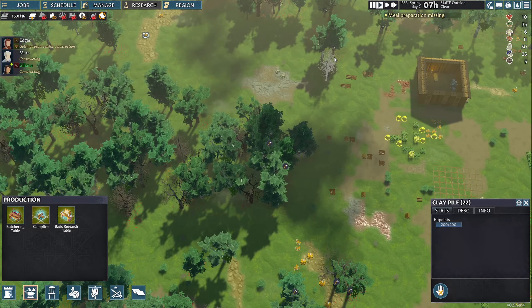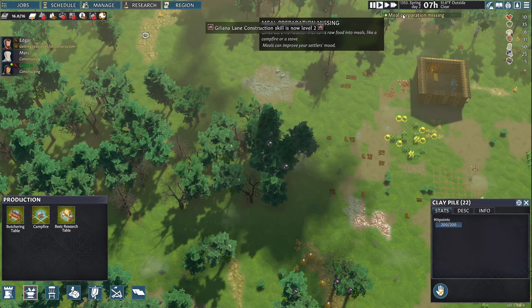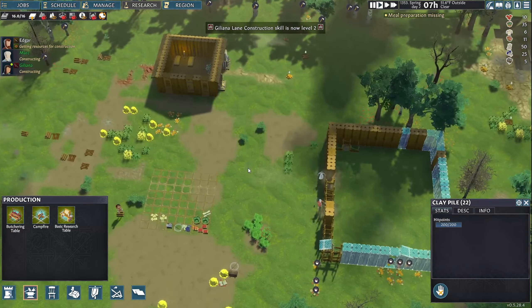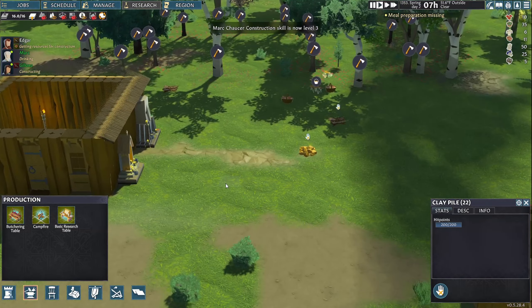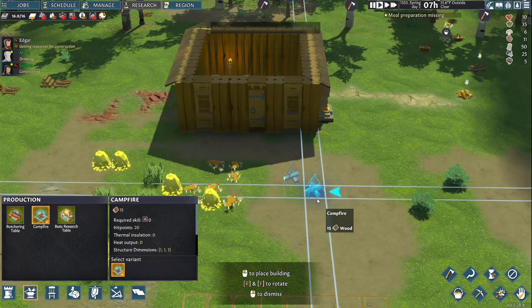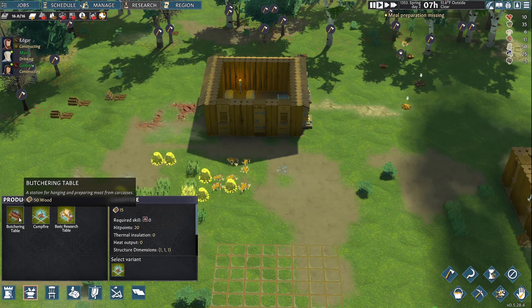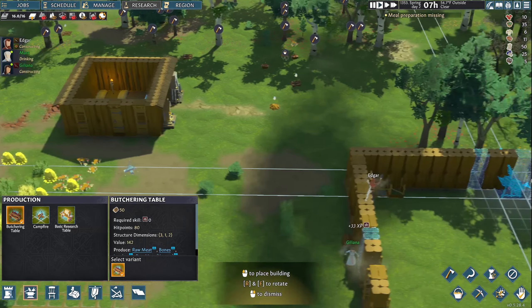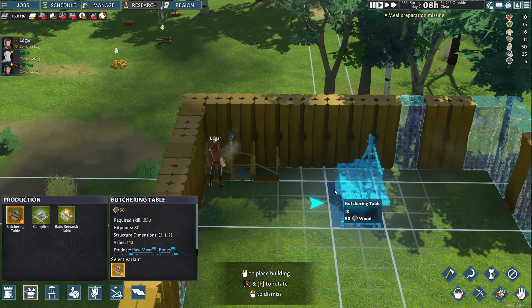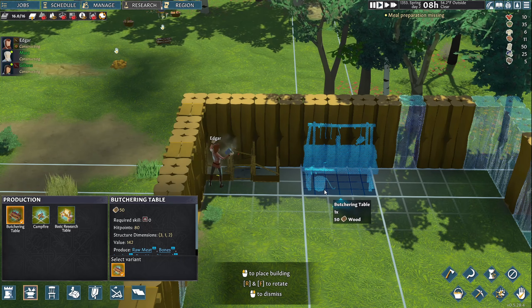Meal preparation missing! Construct a workstation that turns raw food into meals, like a campfire or a stove. Meals can improve your settlers' mood. There's a campfire — that seems like it belongs outside. Let's pop it kind of in the center square. Butchering table — a station for hanging and preparing meat from carcasses. Let's pop that in our main little town hall, right next to the research table.